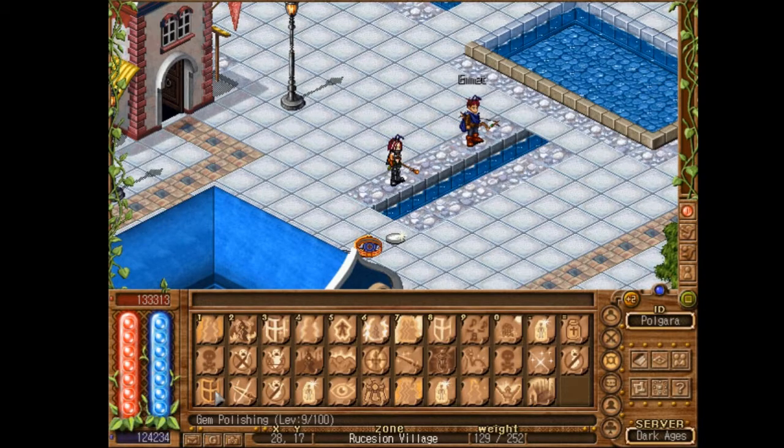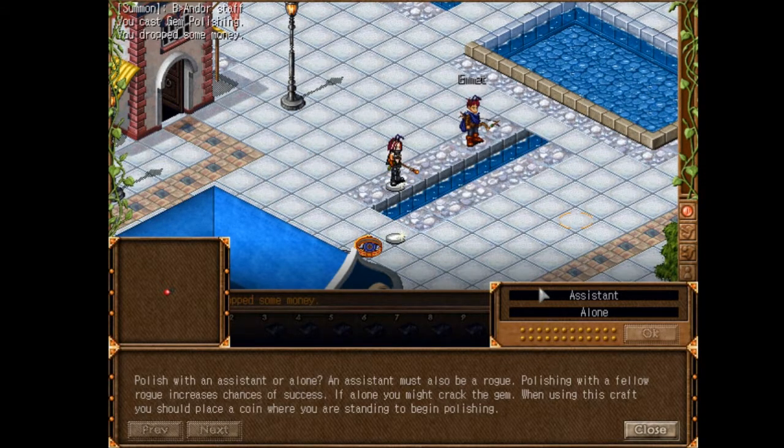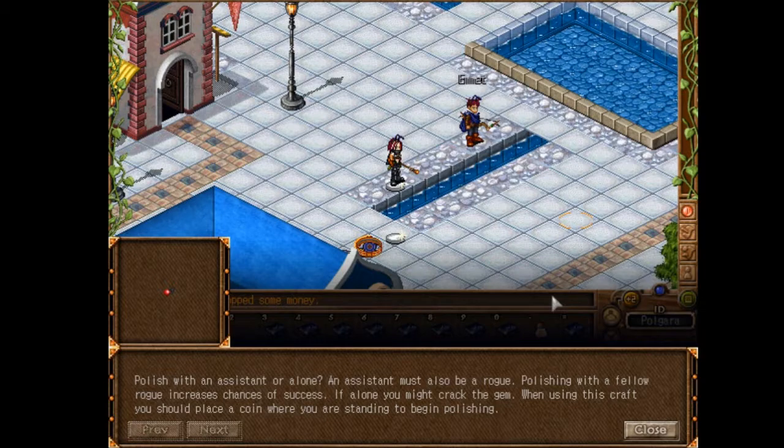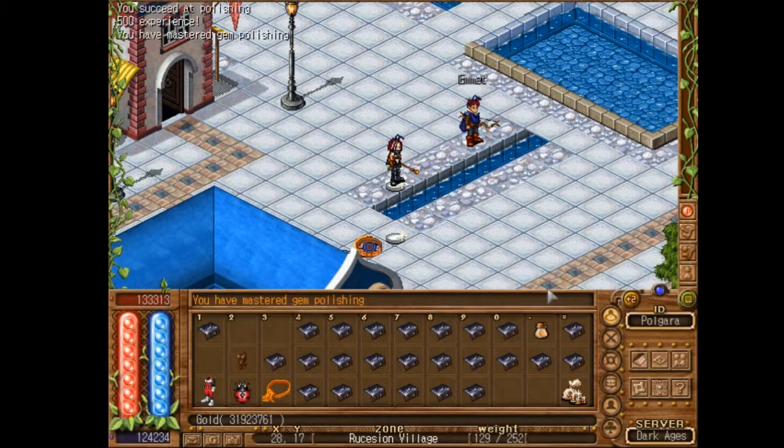So I'm going to cast gem polishing. You can see it above my head where it's been cast. I'm going to drop one coin, because I need to make finished talganite, I'm going to use an assistant. I've parked a rogue, so I type Emmet's name in there. And now I've polished it a little bit.